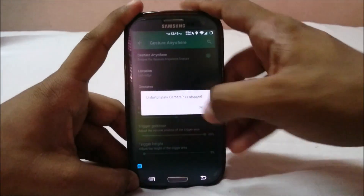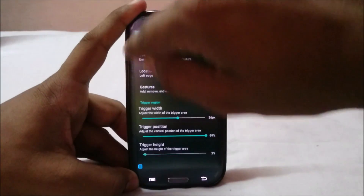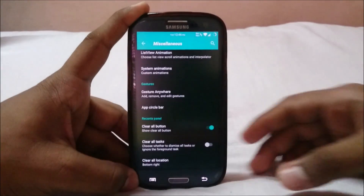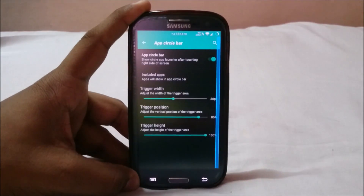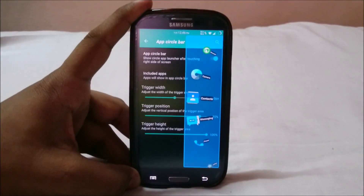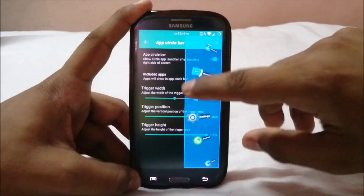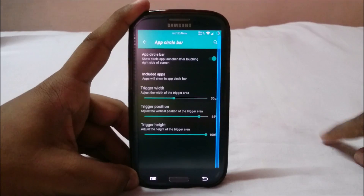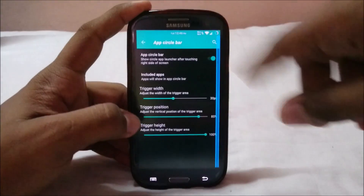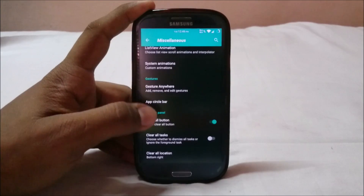There is a new launcher called Blip launcher which gives a gesture-anywhere-type option, but it gives you an icon to click — I don't really like that. This one is pretty much invisible, which is better. It also has App Circle Bar, which works neatly if you know what it is. You can select which apps are included in the bar, though I couldn't find where to change its position — I'd prefer it on the left side as it can get in the way when typing.